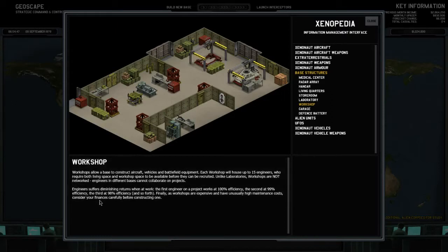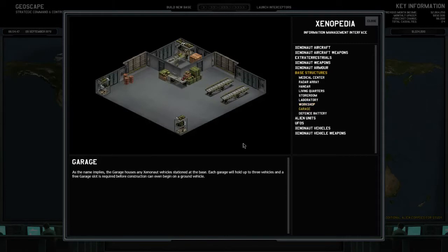Engineers suffer the same diminishing returns as laboratories: 100% for the first, 99% for the second, 98% for the third, and so forth. The garage houses any xenonaut vehicles stationed at the base. Each garage holds up to three vehicles, and a free garage slot is required before construction can even begin on ground vehicles — so one garage can hold up to three vehicles.